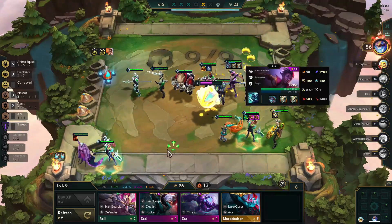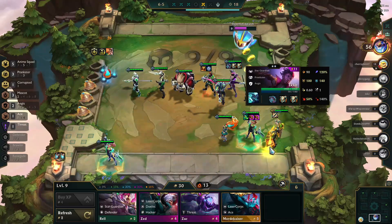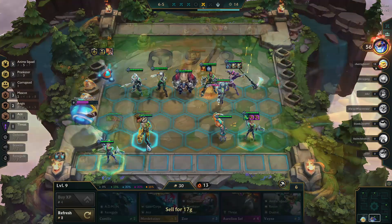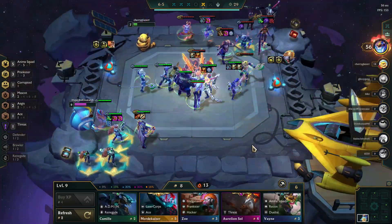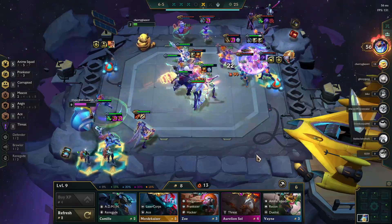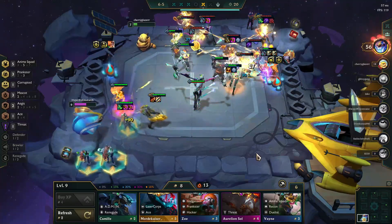We get another Make It Rain after the final carousel. I'm able to pick up a Rage Blade, which I'm going to put on Jinx, because that's just a fantastic weapon on her. And in all reality, with me up at nine and them at seven, a three-star Jinx and a two-star Misfortune with these items — this game is pretty much over.